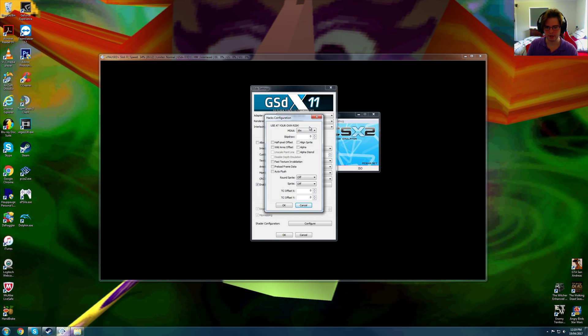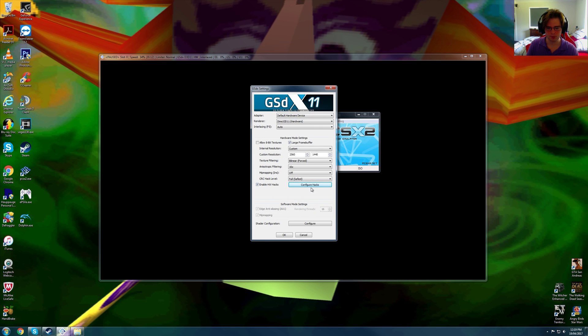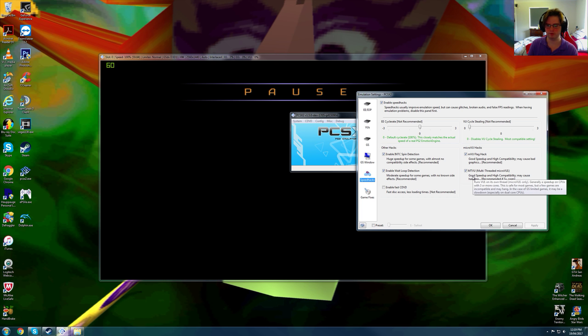Now, 16x MSAA is extremely demanding and definitely not recommended for games that you may not know will run well. Since it's Kingdom Hearts 1, this game actually runs brilliantly at 16x MSAA, so I'll discuss it when I'm playing the game. We are using FXAA, which blows off the edges as well. We are using MTVU, which is definitely not needed for this game — it's a hack that speeds up the game, but if you have it off you don't need it at all. I'm using it just because I want to show you guys how consistent it looks at 16x MSAA.